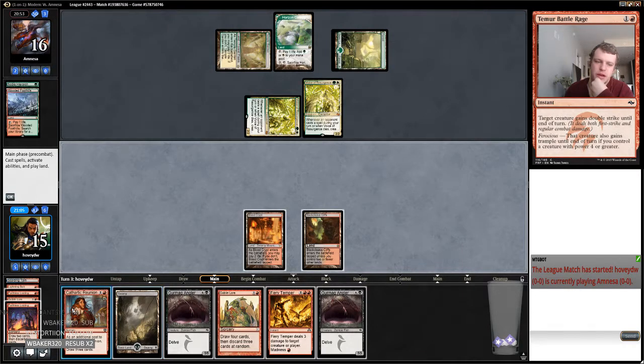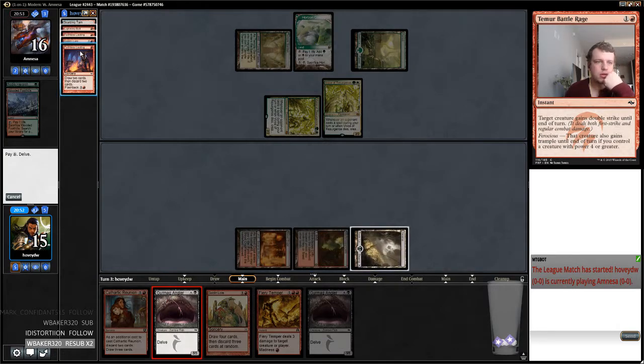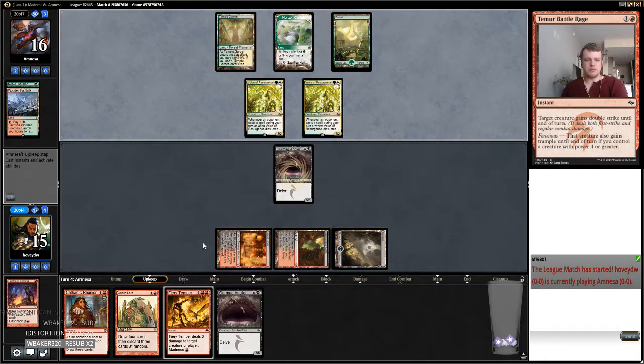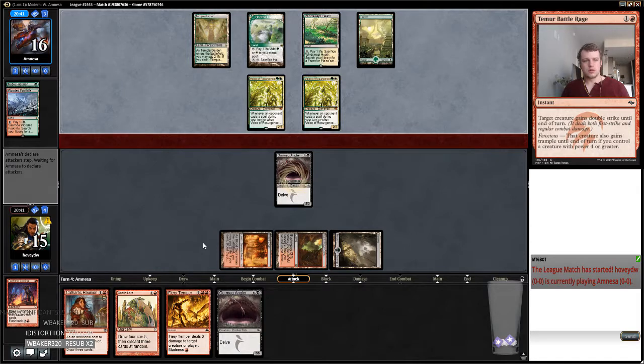I can't Goblin Lore because I don't have mana to go like Reunion. I messed that up. So I guess I might as well just full-retail Angler, since I assume my first one gets dealt with. Leave one Looting in the graveyard and then I can probably Cathartic Reunion — if I hit a land especially, I can Cathartic Reunion into Fiery Temper into Angler again next turn. Now this is like the most obvious Collected Company I've ever seen in my life.